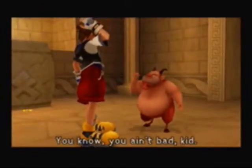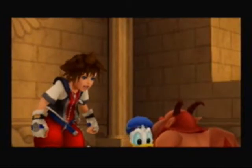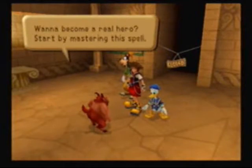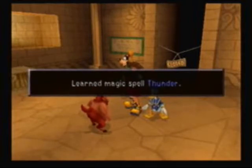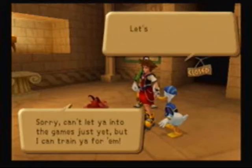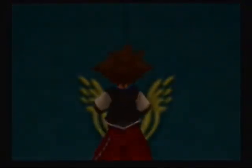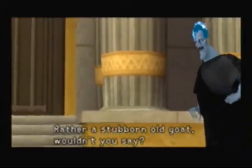'You know, you ain't bad kid.' Looks like we're headed for the games. 'Afraid not — you guys ain't heroes.' You want to become a real hero? Stop her master, attain the power of thunder — learn the magic spell Thunder. 'Sorry, I can't let you enter the games just yet.' So walk out the Coliseum gates, and then Hades appears.